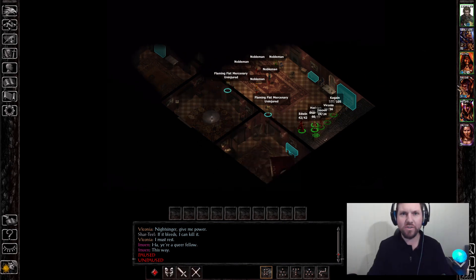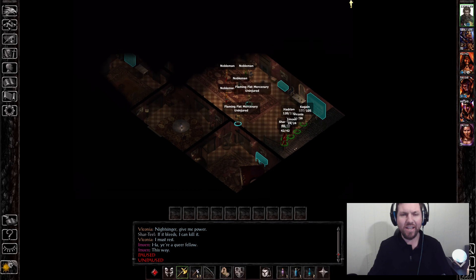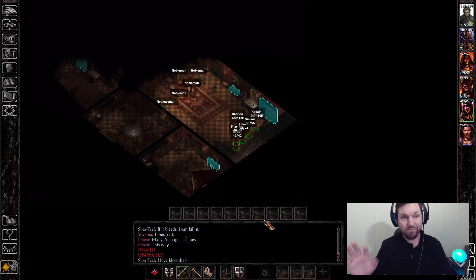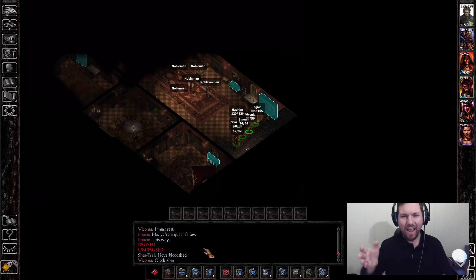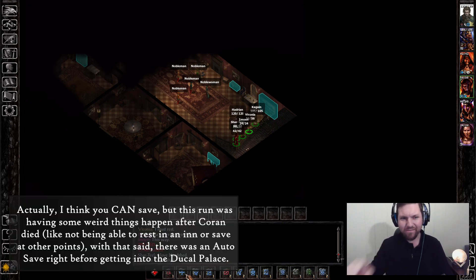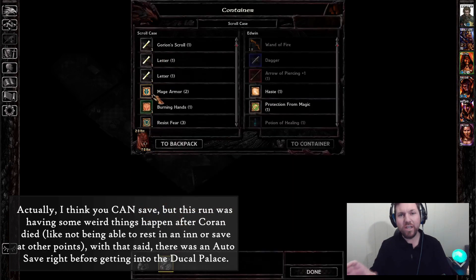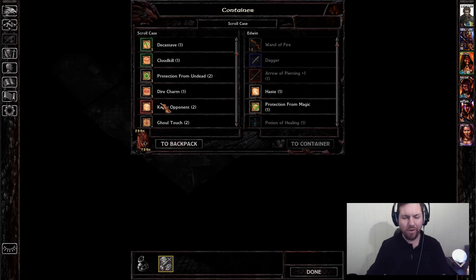Hello, this is episode 16 for Hadrian, our Berserker for Baldur's Gate Enhanced Edition. This is a hardcore insane difficulty run. I realized last time you can't actually save when you're in the Ducal Palace, so I had to reload just right outside of it — that's why you saw my guys walking right in. Just want to be transparent about that.